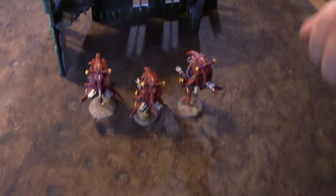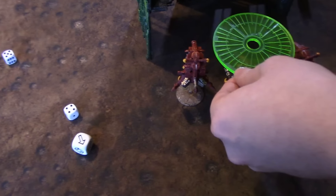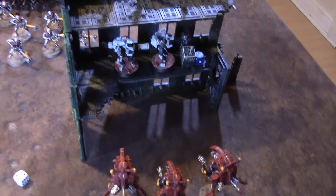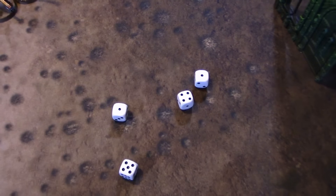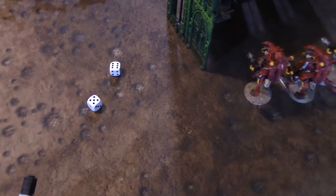Starting Necron shooting with the C'tan putting two templates down in front of the base — hoping to clear these guys. Three to four hits between two units. Rolling wounds on twos — four wounds. Three-up armour save — they're dead. Also wounding three times on threes: two wounds through, three-up armour save then four-up Reanimation — survived. Next the C'tan targets the Ethereal with his random shooting attack — drawing Assault 1 Tesla, causing two additional hits on sixes. Only one shot, needing twos to hit — miss. C'tan shooting phase over.